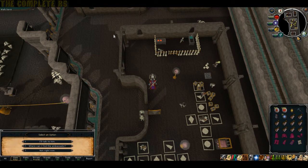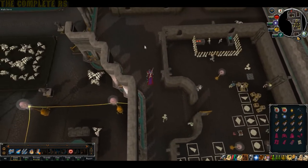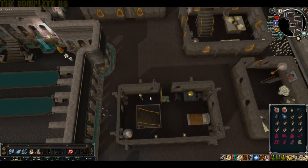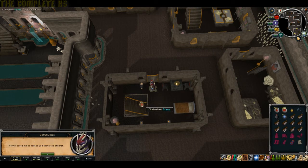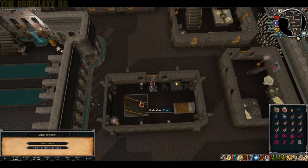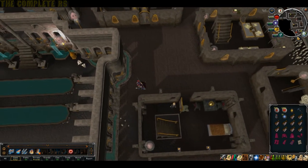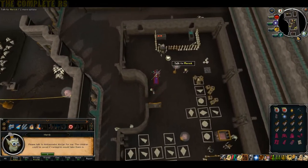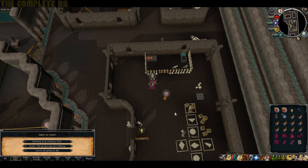Ask her what you can do and tell her you'll talk to him. Head slightly north and you'll find a dwarf in the building there. Talk to him, choose the second option, and call him a coward. Then head back to the nursery and talk to Murnik once again. Tell her you talked to him, then say nothing - everything is fine.